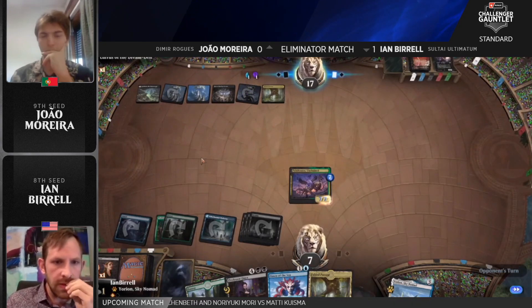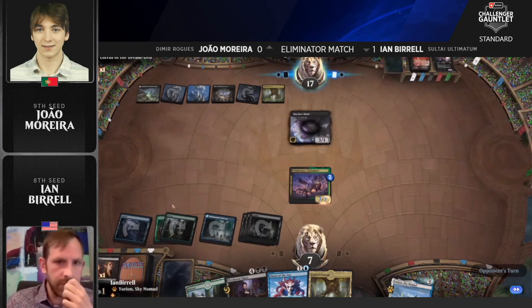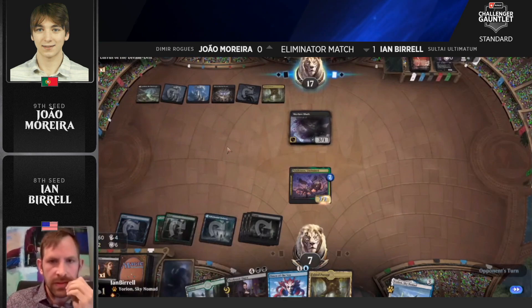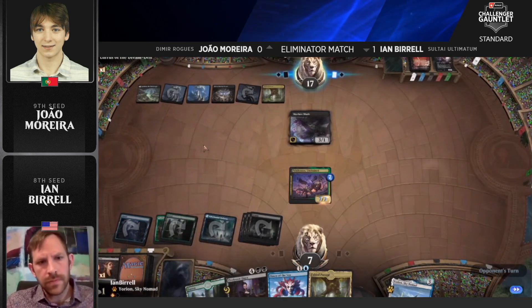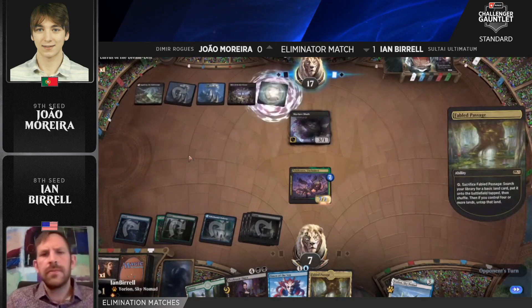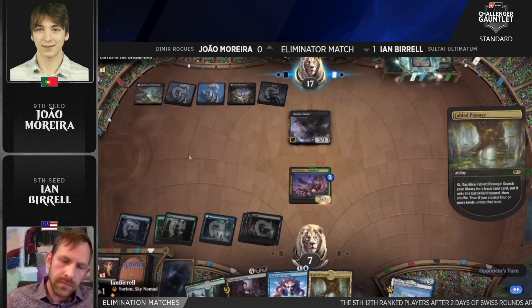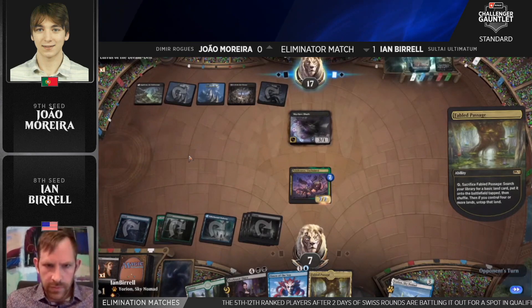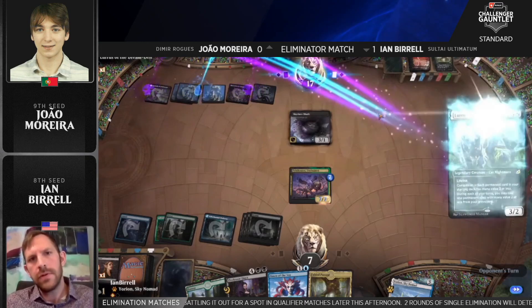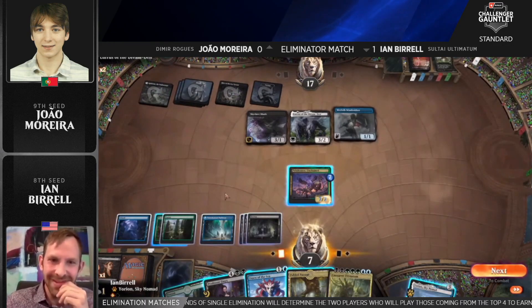We continue from Ian's side of things. Marera draws Into the Story, so we know there's Lurrus plus Into the Story in hand. Likely Lurrus will bring back Thieves Guild Enforcer this turn as the only other option, since there aren't eight cards in Ian's graveyard for Into the Story. Fabled Passage gets cracked to go find another black source if going for the Lurrus line — but it's an island, so going for Merfolk Windrobber instead.